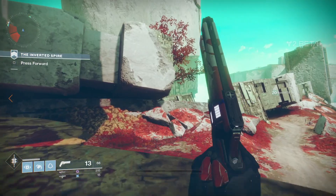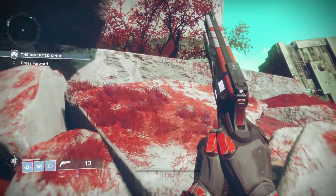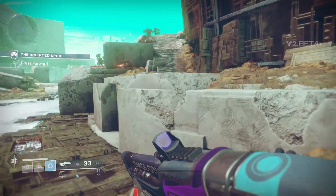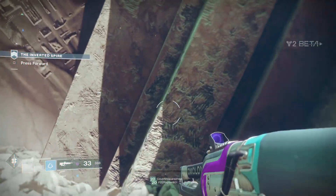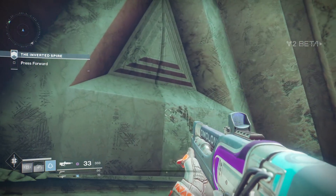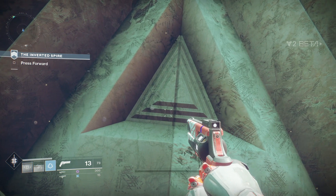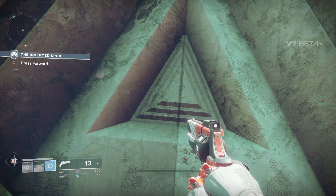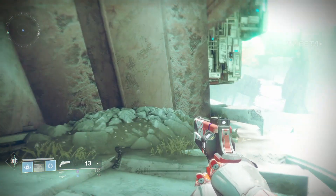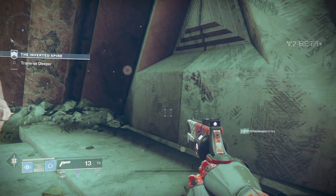If you continue past the lost sector icon, you will see a cylindrical shaped structure to your left. Ascending the structure will eventually lead to a door that may look very familiar if you're a Destiny 1 player. That's because the door is almost identical to Atheon's chamber in the Vault of Glass, just on a smaller scale. Sadly, the door was not able to be opened — I wasn't able to find any switches or terminals nearby. But there is no doubt in my mind that this is the entrance to one of Nessus' lost sectors.